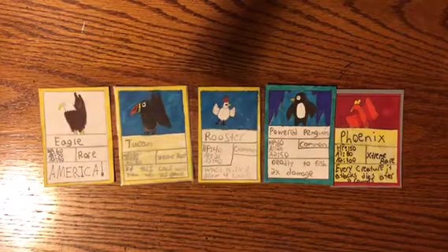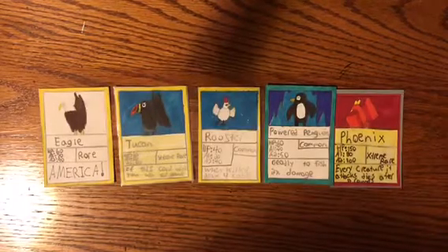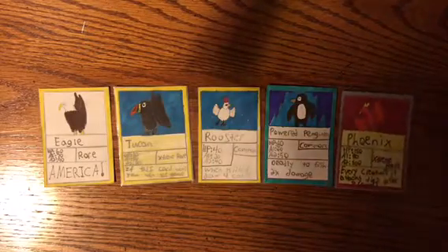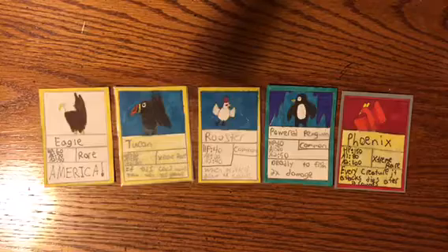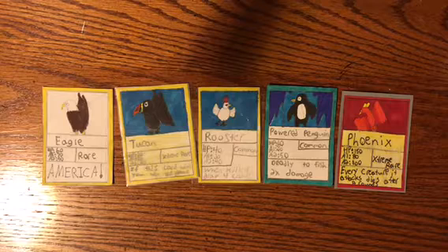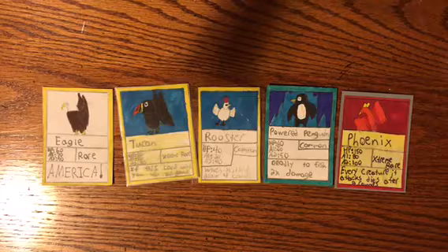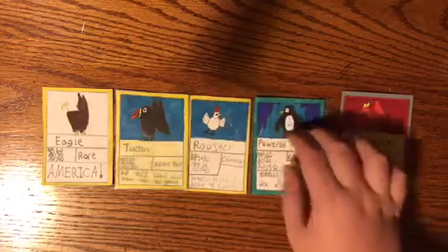That is all the new bird cards. Pretty cool. Some good combos with these — maybe toucan and phoenix, and then rooster and powered penguin. Eagle you can just kind of throw in with anything, it's pretty cool. Thank you guys for watching. Make sure when the packs come out you get yourself one. My last video I did a tournament, so make sure to go to the last video in the comments and apply for the tournament. You can get yourself a free card. Thank you guys for watching. See you.